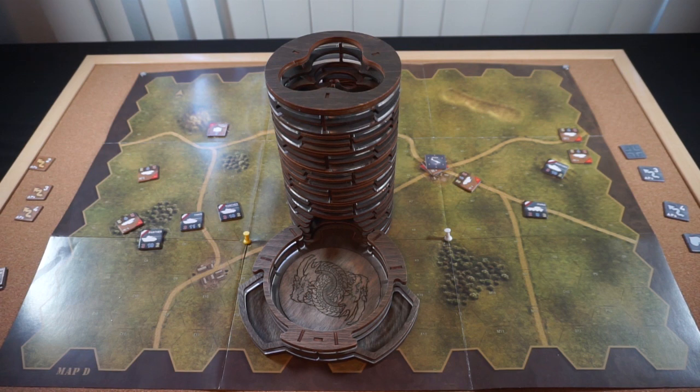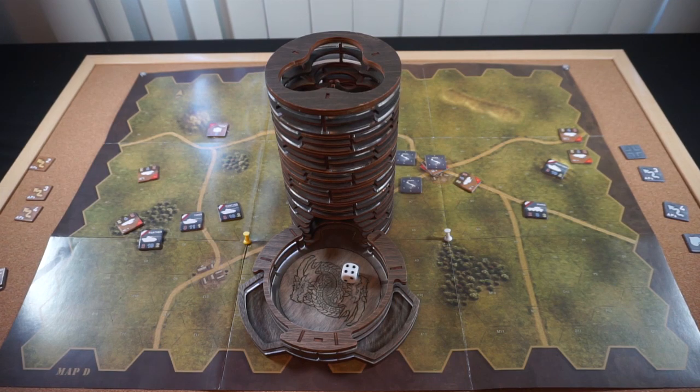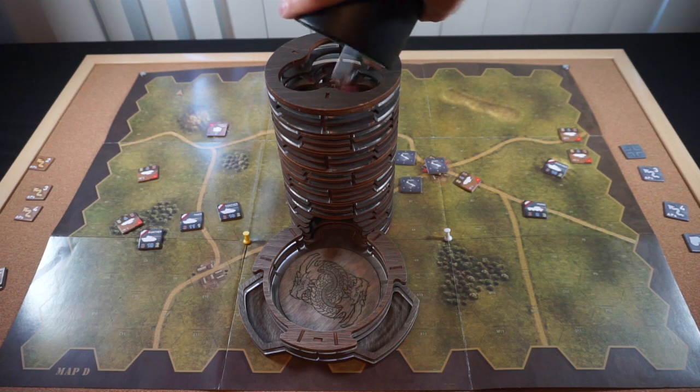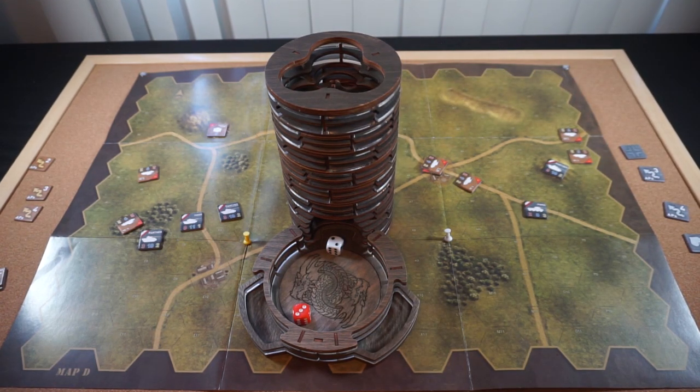So the Germans will spend their airstrike and target this hex. A result of 1 sends it to adjacent hexes around the clock — a 6 puts it here, which is potentially dangerous, then a 4 puts it here which works so we can roll for the attack. The T-34 will be the only thing we roll for — we need at least a 9 to take it out. That's a 5, that won't do. The other two hexes are empty so no point rolling for those — that airstrike was wasted.